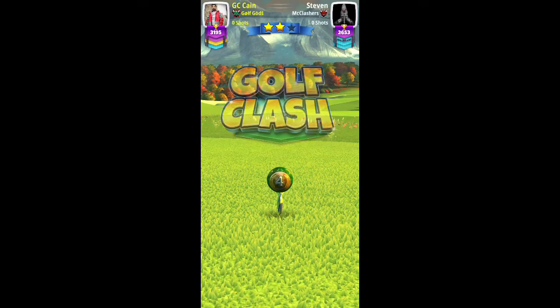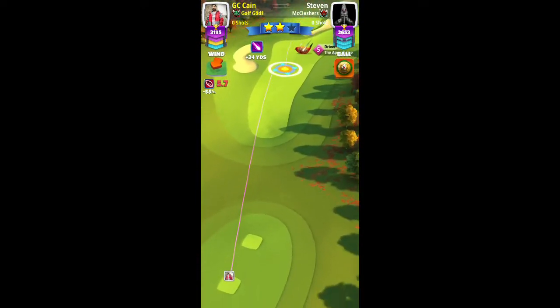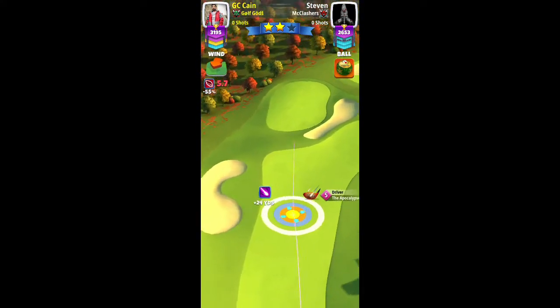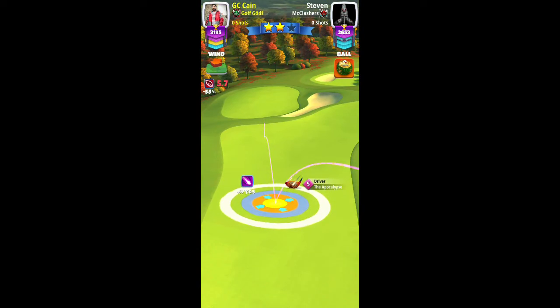The final hole, hole 18, par 5. I'm going to show you two approaches — one will be my approach going on the left side, the second will be my opponent's. I'm using the fourth anniversary ball, which is a power four win five ball, as we have a dead-on headwind.